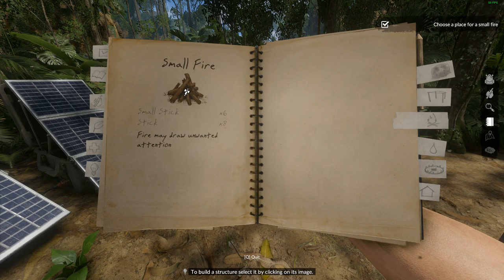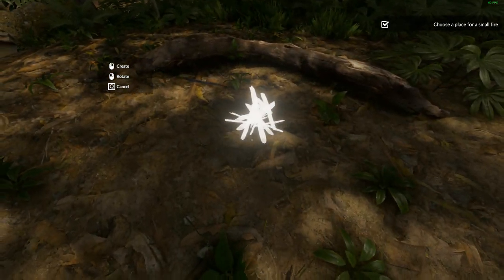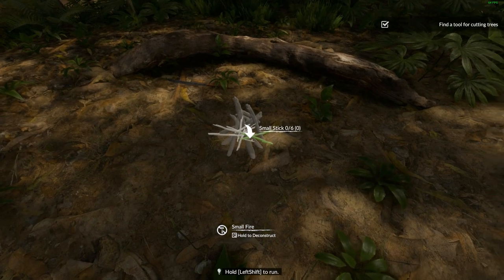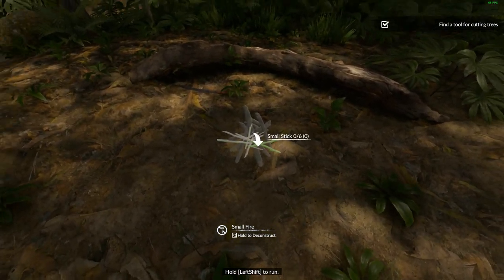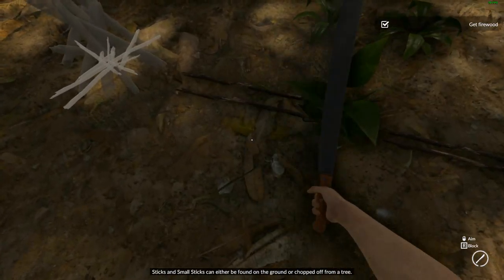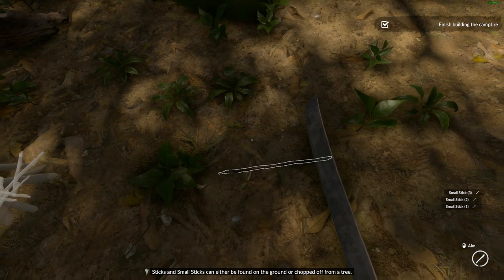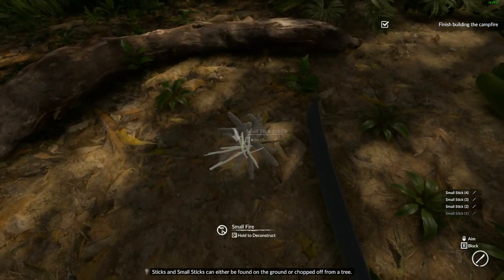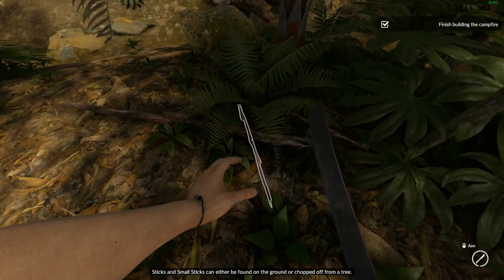Build a structure to select it, and then you've got to build a fire. Let's put the fire over here where these logs are. Small sticks — it looks very similar to The Forest in the way you build stuff. Small sticks, okay, we just chop. Pretty intuitive to be fair. Works the same as you'd expect.